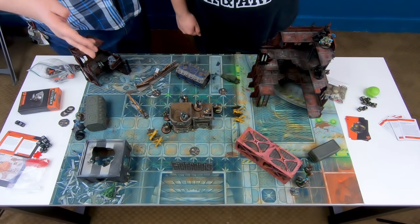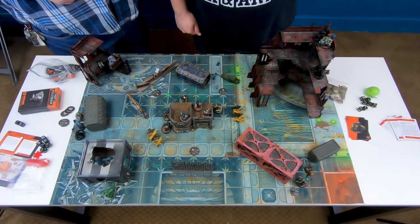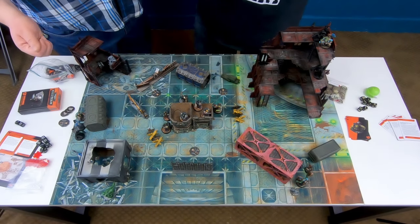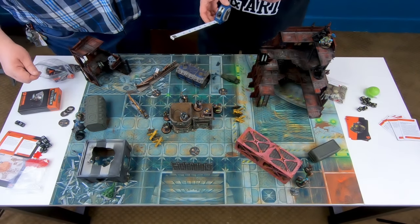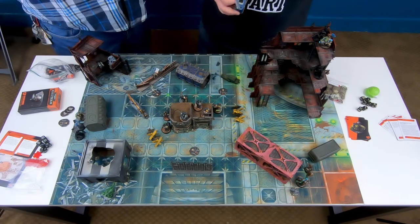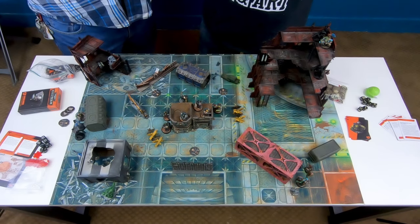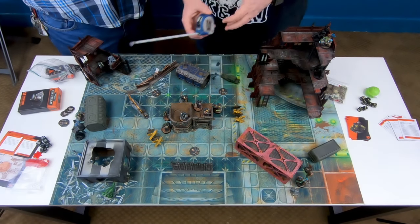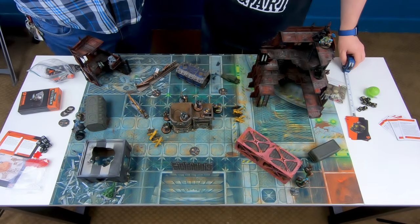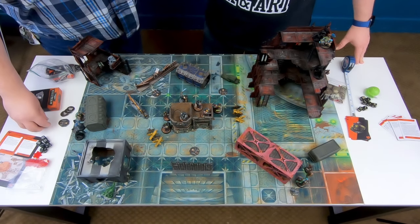This orc with the regular weapon only hits on sixes on overwatch, so you have a better-than-average chance of getting the commando in. Orcs roll 2d6 for charge distance, and because of their special rule, if they don't make the charge they get to roll again. Joe decides to charge with his commando. That means I take my overwatch roll first. I measure his weapon range — a 24-inch gun — basically covering the whole board. Within half that distance, rapid fire lets him shoot twice.